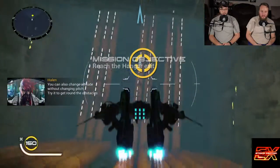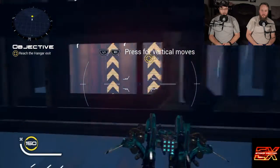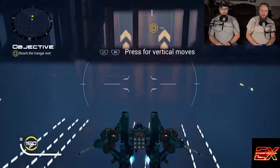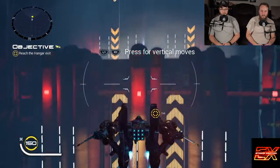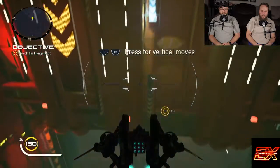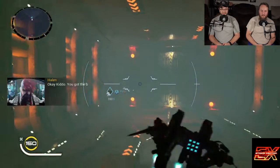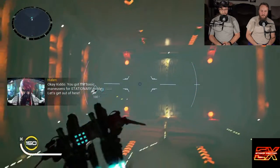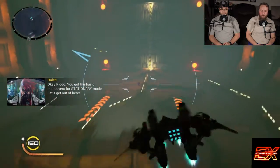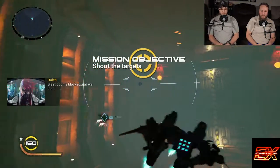Oh good, I'm glad I don't insta-crash when I scrape a surface. Inverted controls on — that's so much better. This is a really weird puzzle-like tutorial section. I completed stationary mode — what's the other mode?